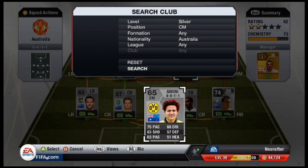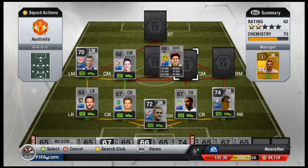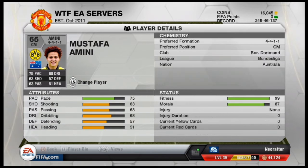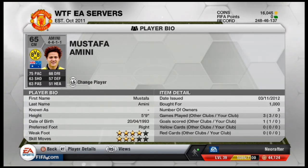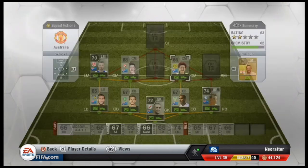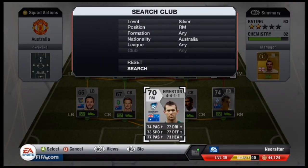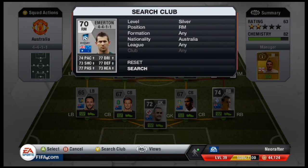Over in the right central mid position we went over to the Bundesliga again and went with Mustafa Amini. He's a young upcoming Australian player — he'll be in the Socceroos in the future. He plays for Borussia Dortmund, one of the reigning champions, so you can't really go wrong there. 4-star weak foot, 3-star skills, 1000 coins.